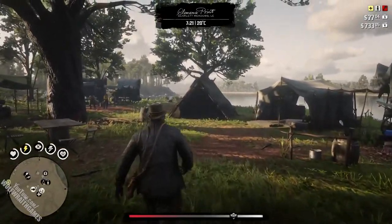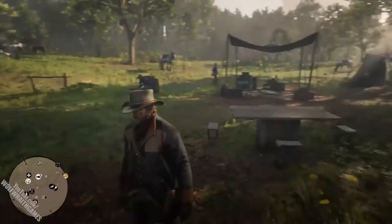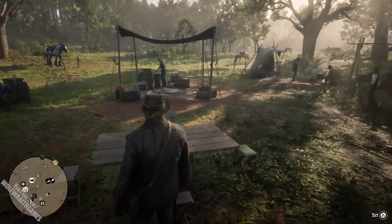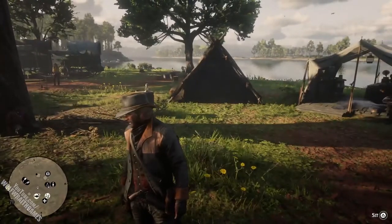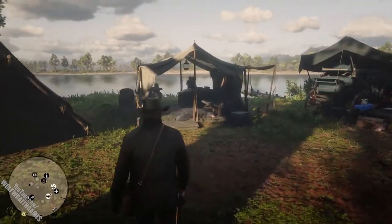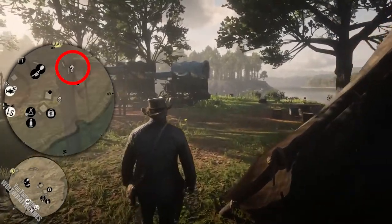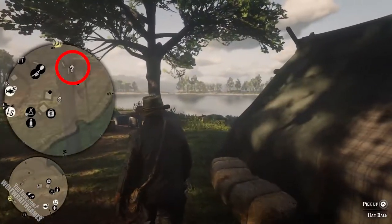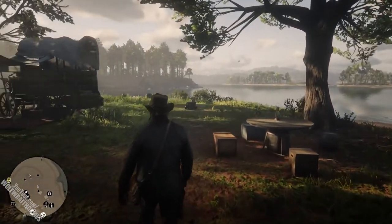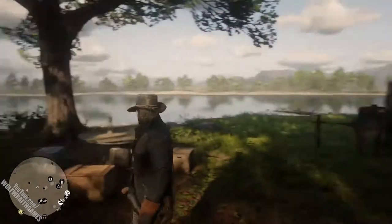At certain times of the day you might find activities spread out around the camp in different spots — at a table it might be something like poker or dominoes. You might also notice on occasion a little random white question mark in the camp, usually near the wagons. That's usually a companion chat interaction where you can have a bit of a chat with your companions — mainly just Arthur having a yap with them, nothing critical but a nice touch.